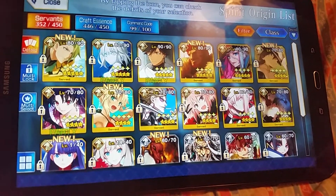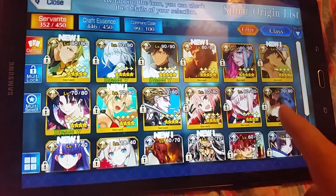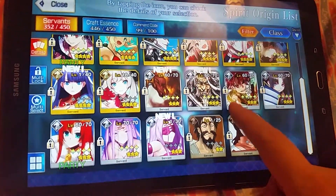Here is my Rider class. Ozymandias is my absolute favorite, and so is Francis Drake — I use her a lot. But yeah, you can tell who I use and who I don't use.